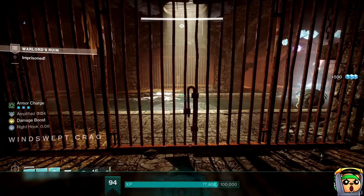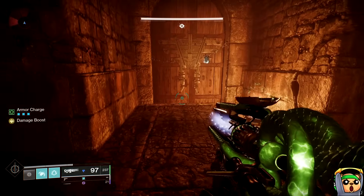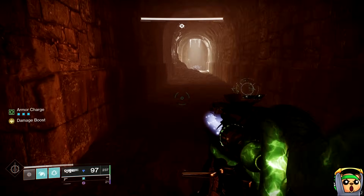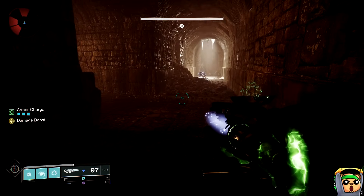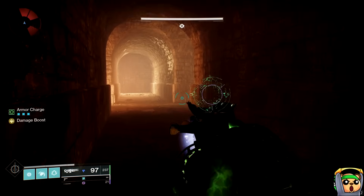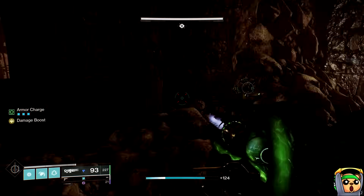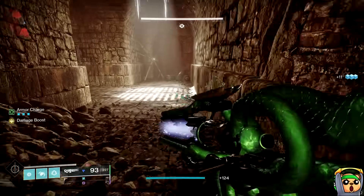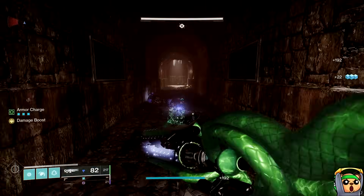We're not going to talk about the Jail Encounter because if you're doing Solo Flawless, you already know how to do this. I'll just briefly mention: bring something like Ager's Scepter or Sunshot that blows up all the enemies instantly in front of you, because while you're walking through the dungeon avoiding spikes in the walls, you're going to get chased by Scorn with freezing effects. If you freeze them first and shatter them, they can't do it to you.